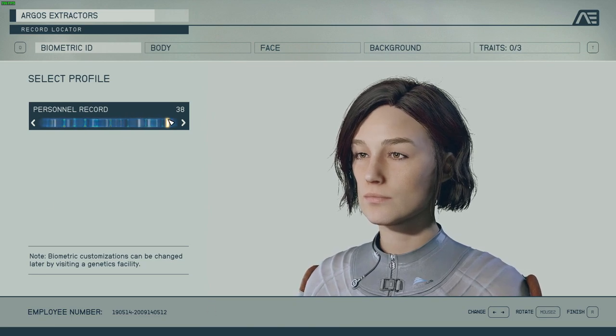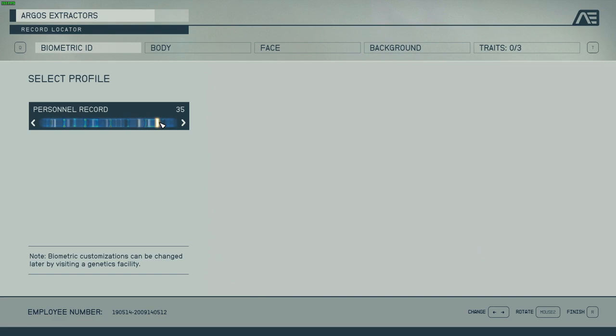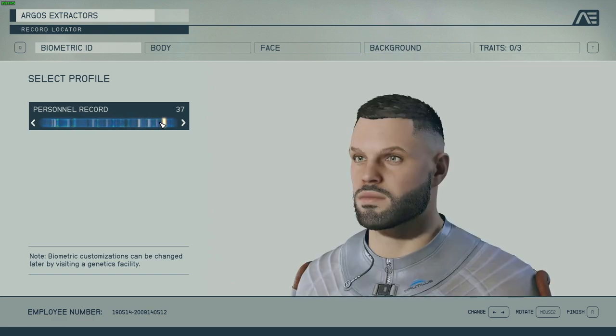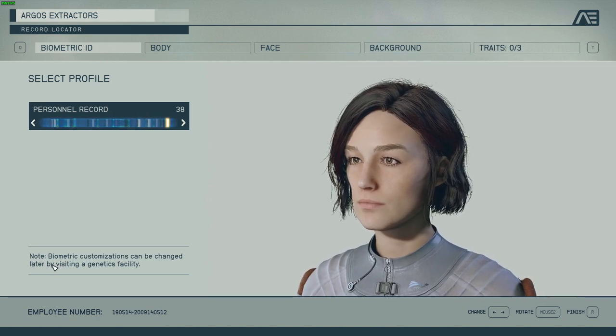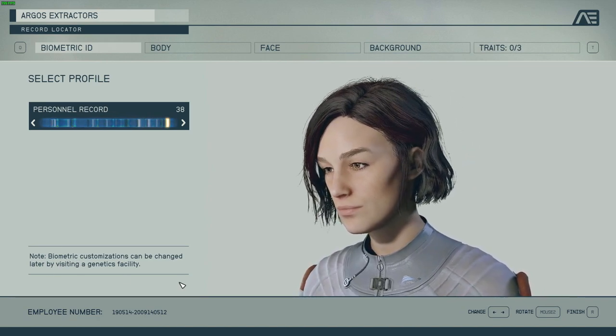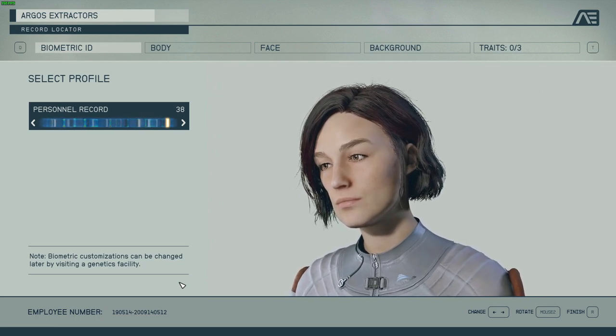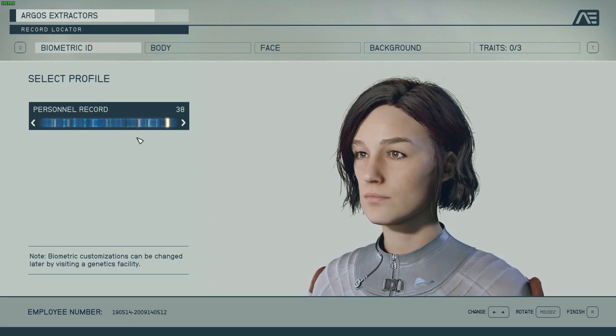At the beginning you can pick between 40 base character face rigs, and that's the only thing you cannot change later in the game. Notice here it says biometric customizations can be changed — you can do that later in the game to go to specific areas to remodel your character. However, the one thing you cannot change is the base rig, so that's the one thing you have to carefully pick at the beginning.